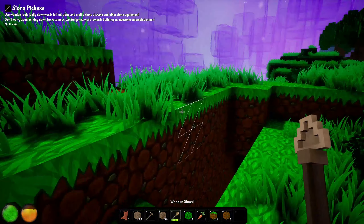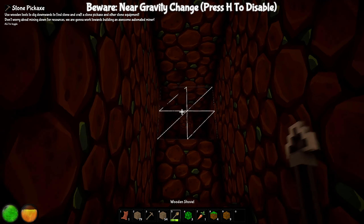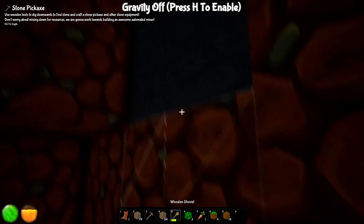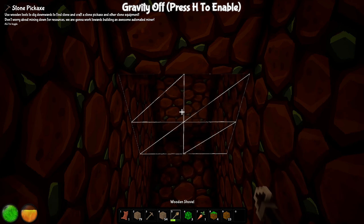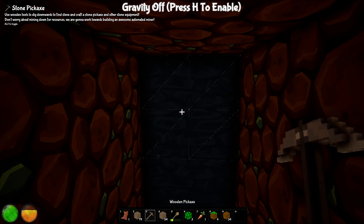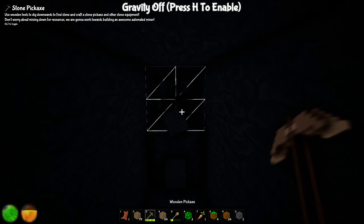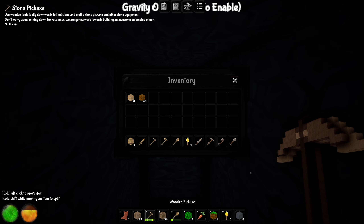The shovel works so well — diggy diggy — whoa, I forgot if you dig up the world, bad things are gonna happen. Press H to disable gravity... if gravity is off, does that mean I can fall off the world? We need to dig to the right because going left pops us out the other side. That looks like stone! The quest says: craft a stone pickaxe — don't bother mining down, we're working toward an automated miner. I like how we don't need coal for torches.